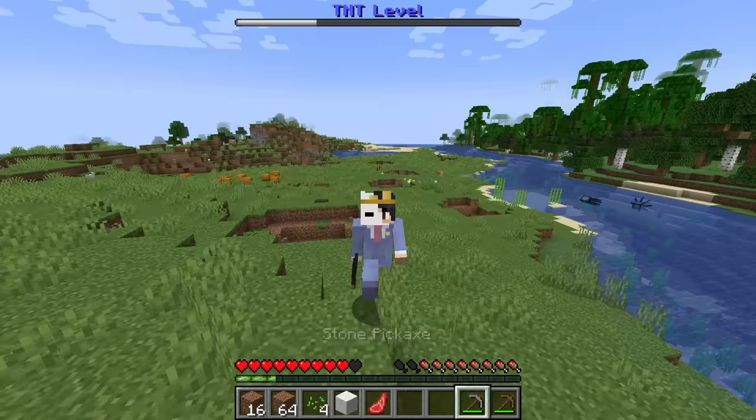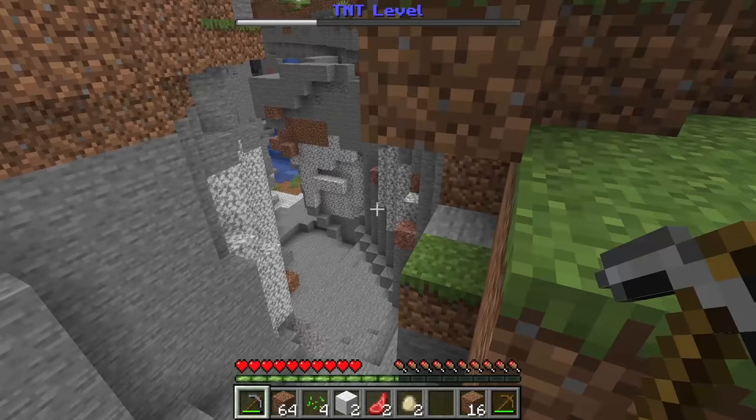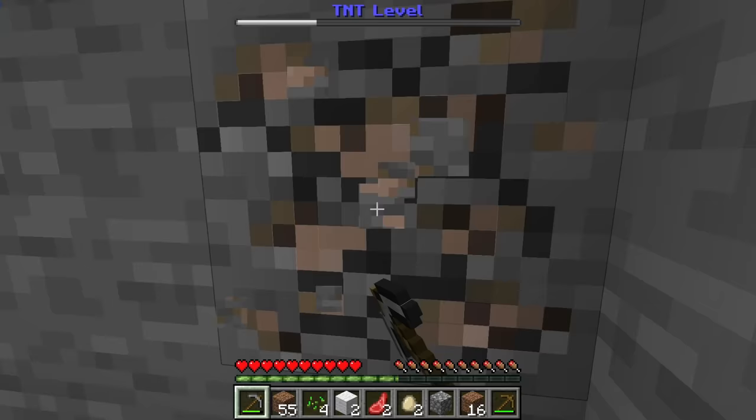I think to defend ourselves from the TNT we're gonna need some iron armor, so let's look for a cave. I found one and there's iron inside, but we have to not take fall damage because I don't want to blow up the cave. We made it to the iron but it's only one piece. I found more iron but it's still only one piece.